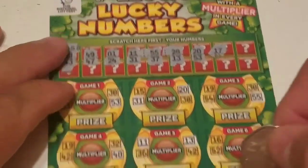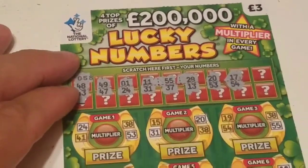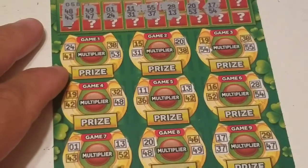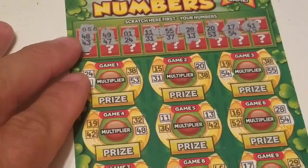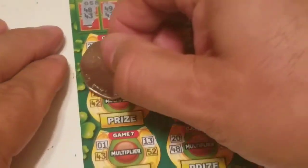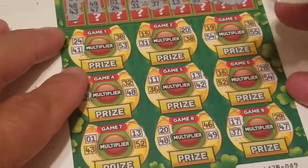We have a 17 down here at the bottom — we need a 29 for a win. It's only 17. Going back up, we have a 54 here and a 54 right there. Next to last we have a 41 right here at the top — but no matching 41 elsewhere. Last number, there's a 42 — we have a 42 right here, but that looks like it's a losing ticket. That's okay, I enjoyed playing it.